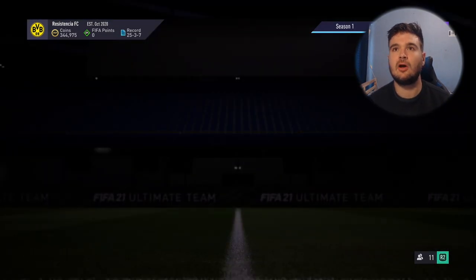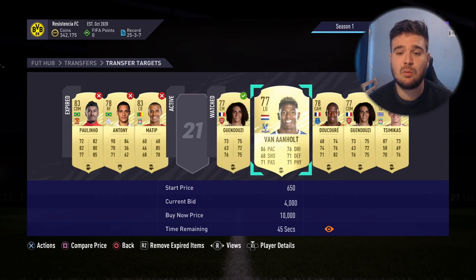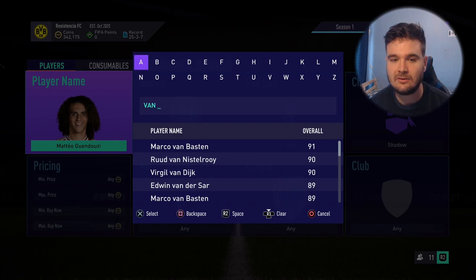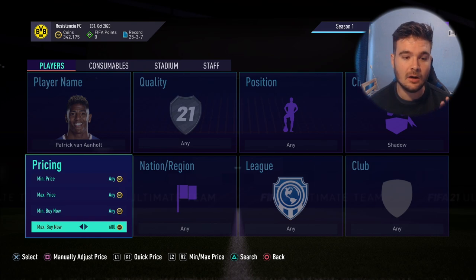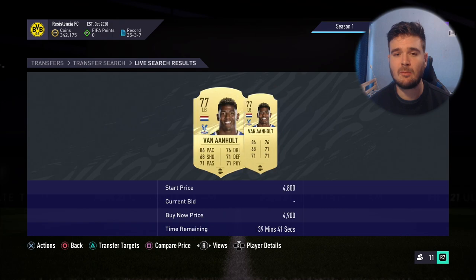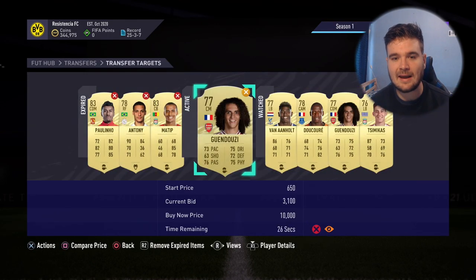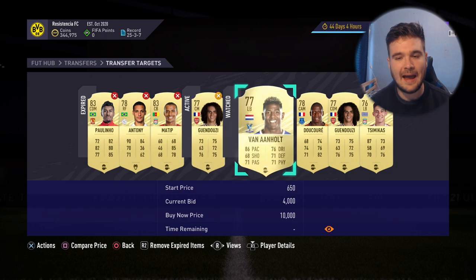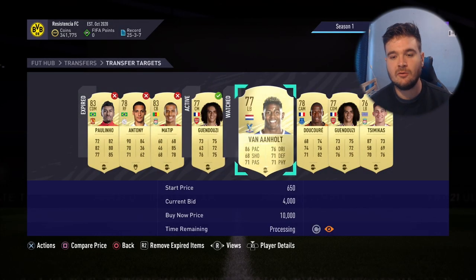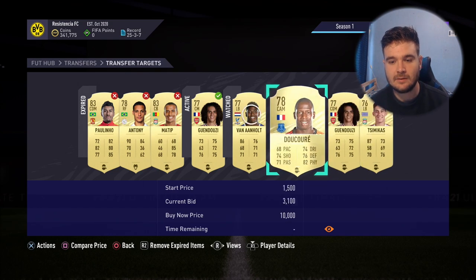To make a decent return we want to win Guendouzi, so I'll put in 2.8k with a max bid of 3k in my head. If we win him for 1.5k even better. Now let's look at Van Arnholt - there's one at 4.9k, one at 5.3k, so about 4.5k would be a decent undercut and he'd probably sell. Guendouzi is getting a bidding war - it happens with this method, you just have to accept sometimes you'll lose the card. I'll bid 3.2k for the video; at 4k it's not a great deal - maybe 300 coins profit.